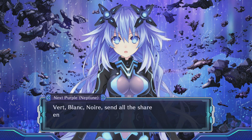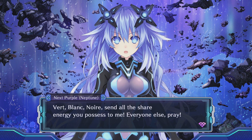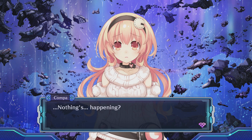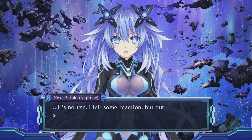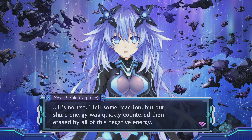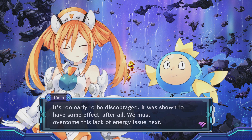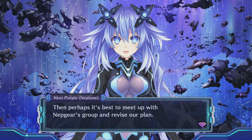Odd that there's no sound effects though. There you go — Vert, Blanc, Noir: send all the share energy you possess to me. Everyone else pray. Nothing's happening. It's no use — I felt some reaction, but our share energy was quickly countered then erased by all of this negative energy. We need Uzume's power. Oh, that totally sucks. It's too early to be discouraged — it was shown to have some effect after all. We must overcome this lack of energy issue. If only there was somewhere we could get more power. Then perhaps it's best to meet up with Nepgear's group and revise our plan. Oh yeah, that would help.